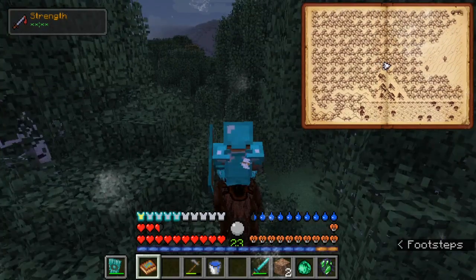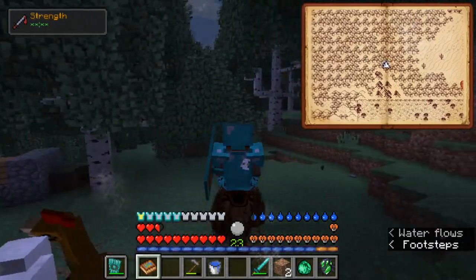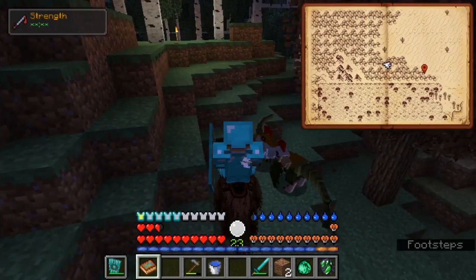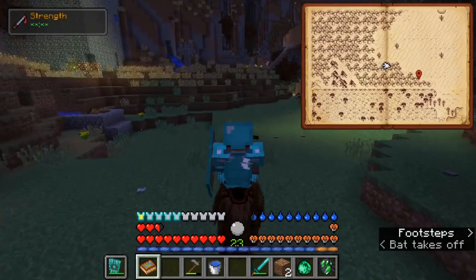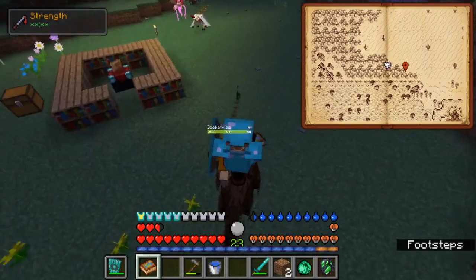My cockatrices are not protecting me. Usually they are already attacking monsters from a very far distance, but right now I guess my cockatrices cannot attack from a tree — they need to be on the ground. But they are pretty useful.